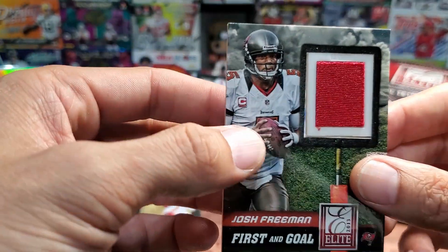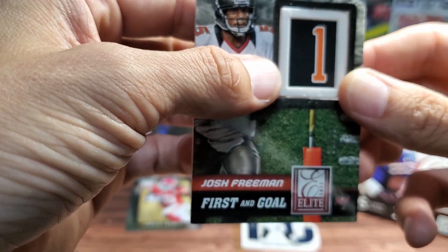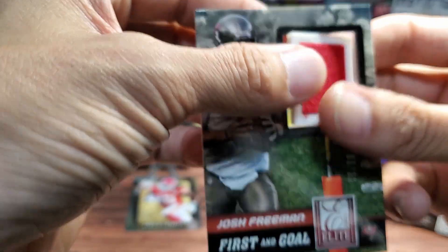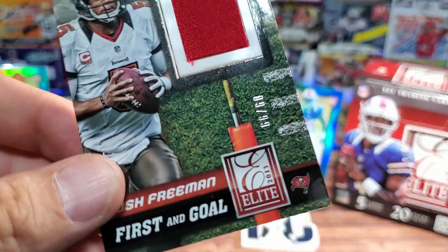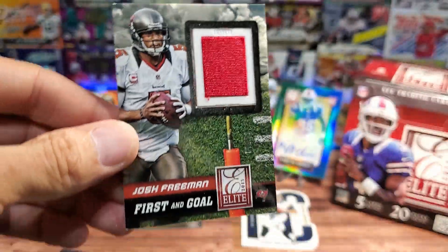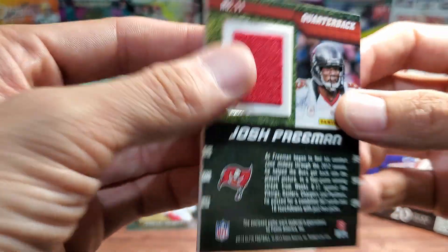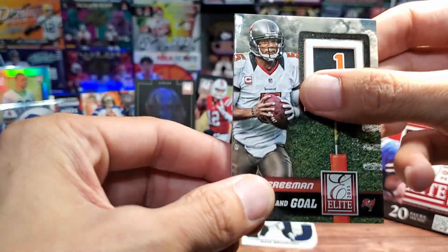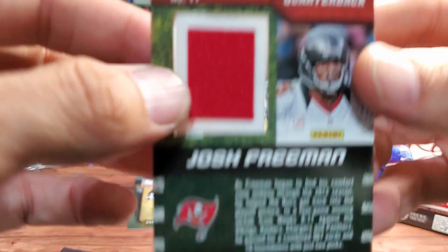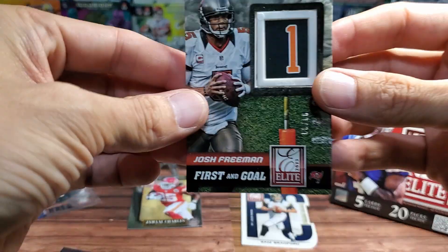On the back — okay, 'First and Goal.' I've seen this before — it's the first down marker card that you can flip! I don't want to do it too many times. This is numbered 99 — number nine would have been nicer with a cool quarterback, but still pretty cool. And it's actually a game-worn jersey enclosed inside the first down marker, like a little fidget spinner. Very nice, very interesting.